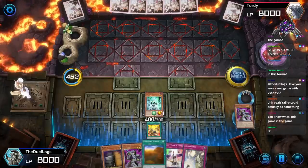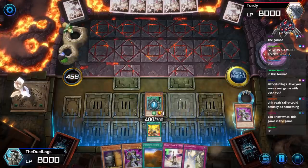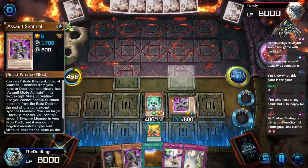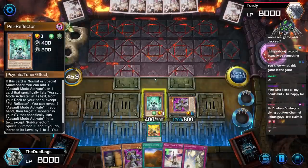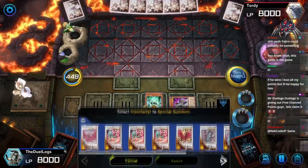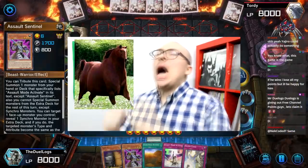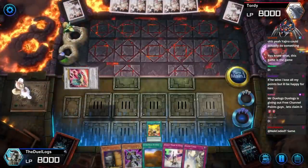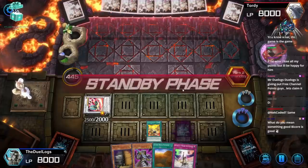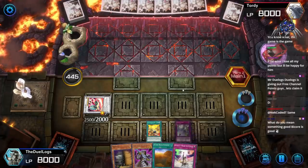Okay, Assault Mode — bring out Sentinel, then I'll go into Bicorn. Actually, I gotta use the effect first. Okay, target Sigh Reflector, targeting Bicorn. Now I can actually go into the big boy — put him into defense position. I have Solemn Strike and a Maxx C, and I have it set up for my next turn. Thanks for the two gift subs!